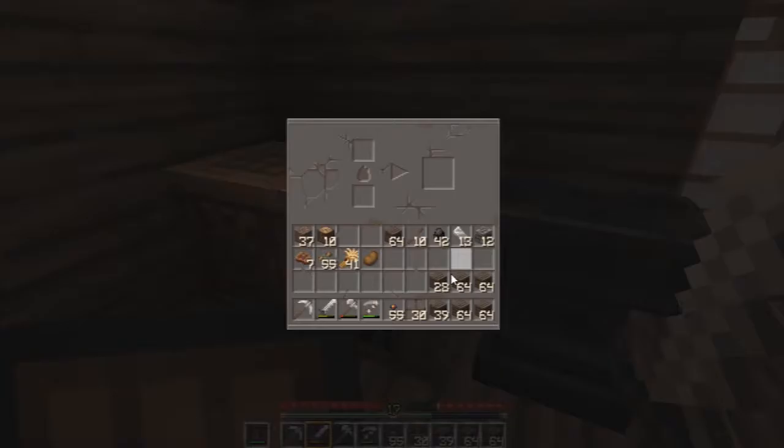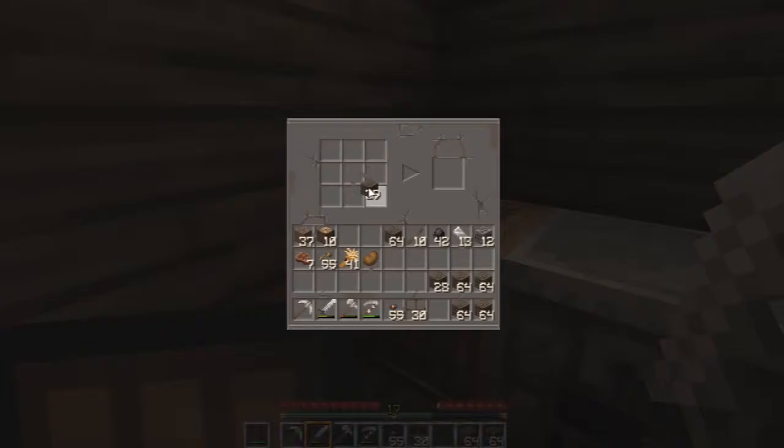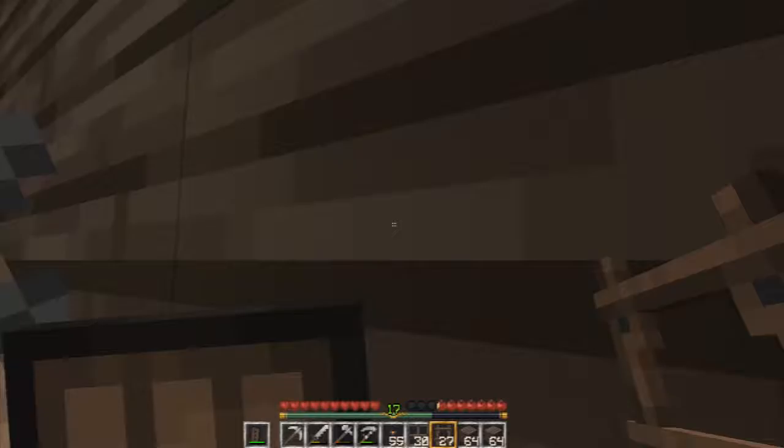Now we need to make some ladders. Let's just split all of these. Didn't need to use this many sticks — oh well. I'll save the extra sticks for torches later. I don't know why you need this many ladders, but you never know when you might need one somewhere else.